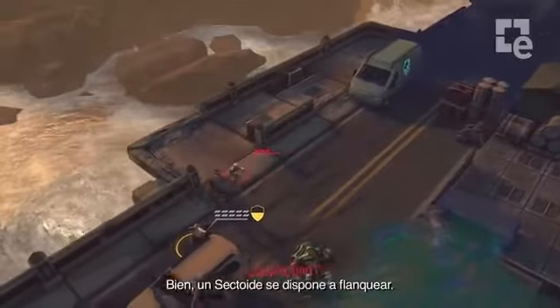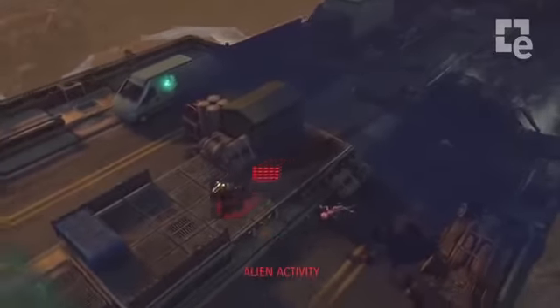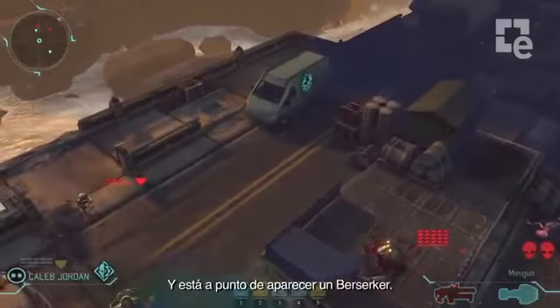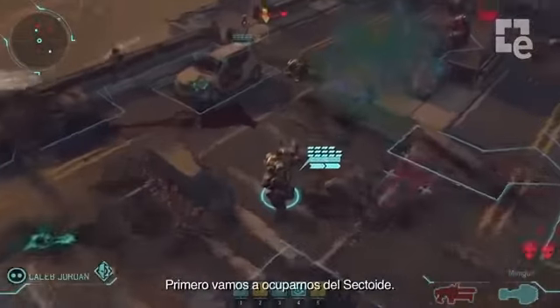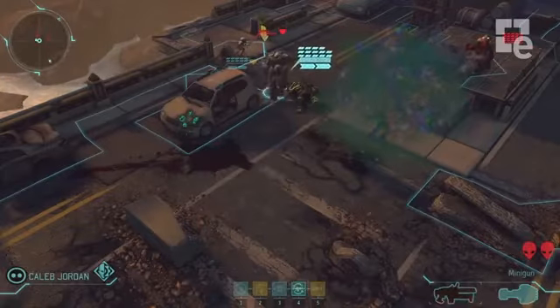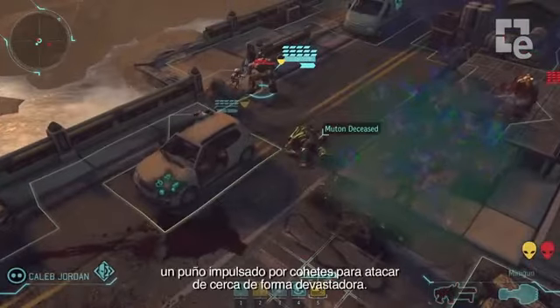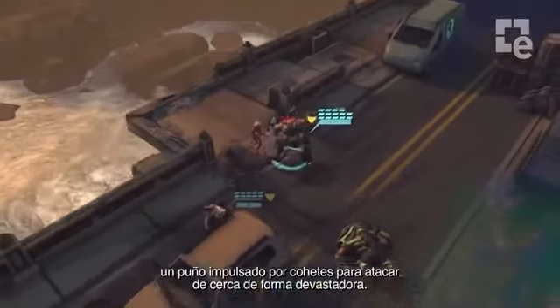A sectoid is going to move to flank, and a berserker is going to come in. We're going to deal with the sectoid first. Our mech is out of ammo, but he also mounts a kinetic strike module. This is a rocket-powered fist that gives him a devastating close-quarters attack.